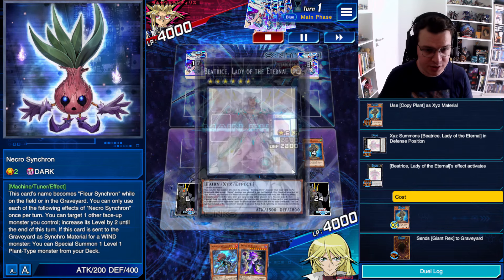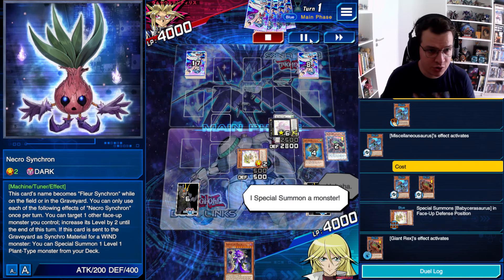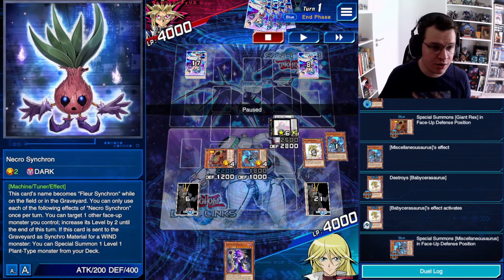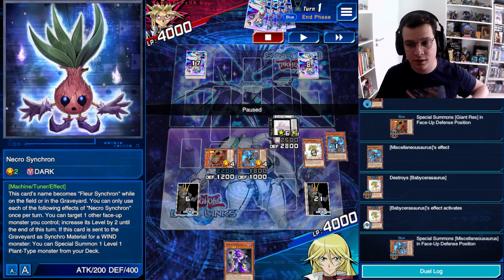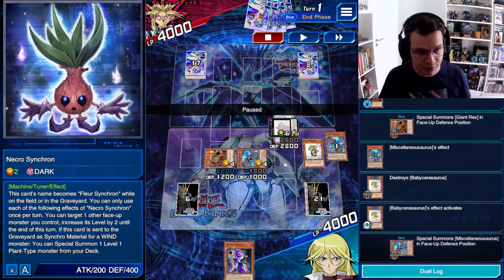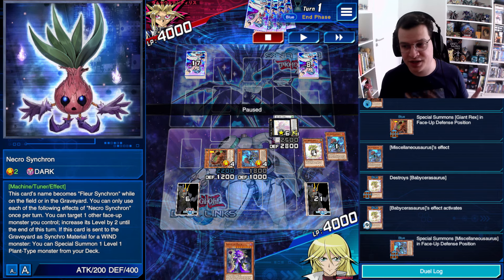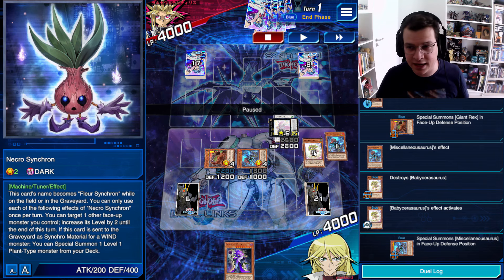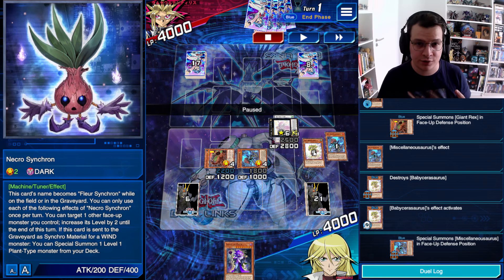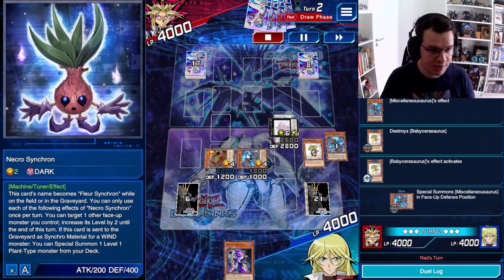Wowee, have you seen this play before? Beatrice is going to detach and send a Diantrex. I am going to discard my Missilinosaurus and banish the Diantrex on itself for a Baby Sarasaurus, and then I'm going to Special Summon the Diantrex for its effect. The Baby Sarasaurus is going to pop itself and Special Summon another Misk. On my turn I've got Beatrice, Diantrex, and Misk.